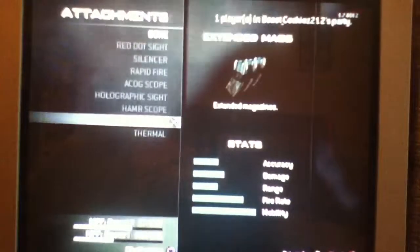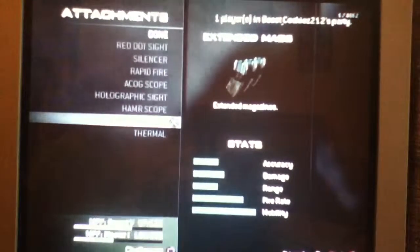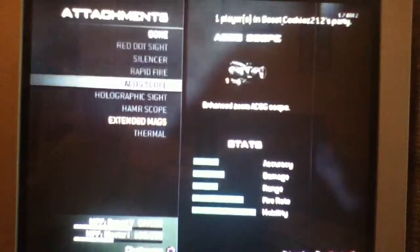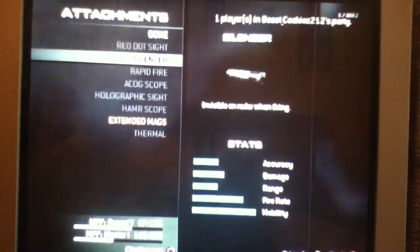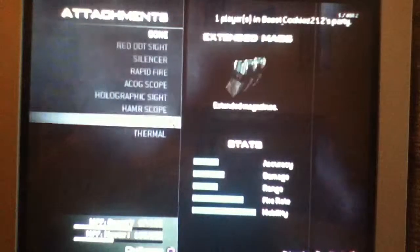Extended Mags — this is when I'm playing Core. Because in Core, Silencer is the other good option, but it's no use, because the skull from your enemy is going to pop up and they'll automatically know where you are. So I just did Extended Mags.